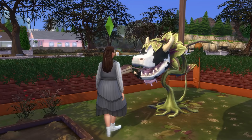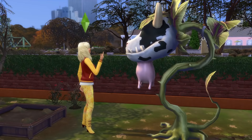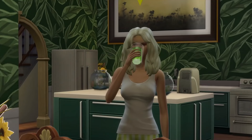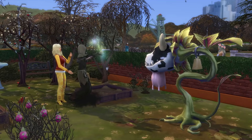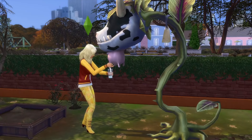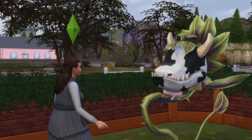Whether a cowplant spits out or devours a sim, they'll be able to be milked afterwards. If they were spat out, the milking will provide an essence which, when drunk, gives a strong moodlet of whatever the sim they nibbled on was feeling at the time. If a sim is killed, then you can milk the cowplant for the Essence of Life, which drinking will add a bit of time onto your sim's lifespan. Overall, it's great for gameplay and adding that extra bit of drama into your game.